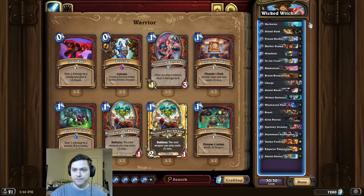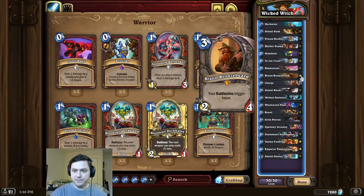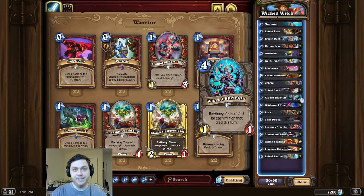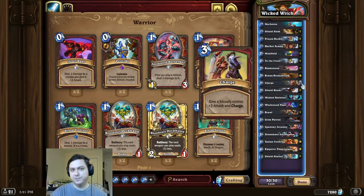So for this combo we're first going to start by playing Meckaroo, Grand Bronzebeard, Grim Patron, and Spammy while we have a Wicked Skeleton in hand. Then we play the Skeleton and give it charge for the OTK.